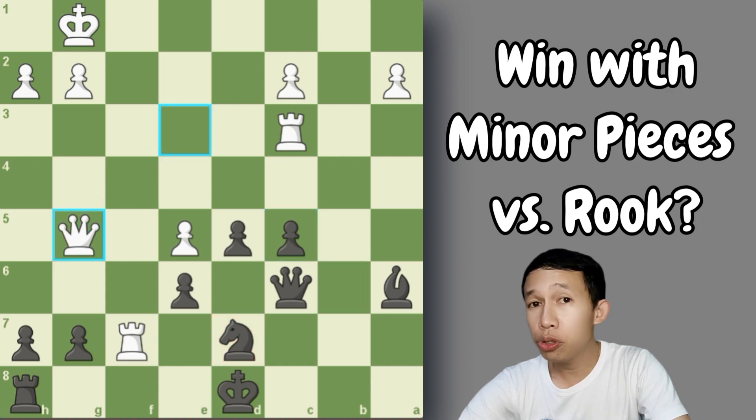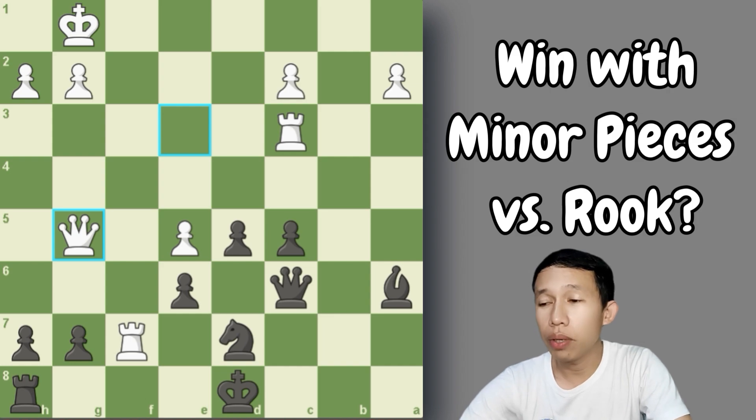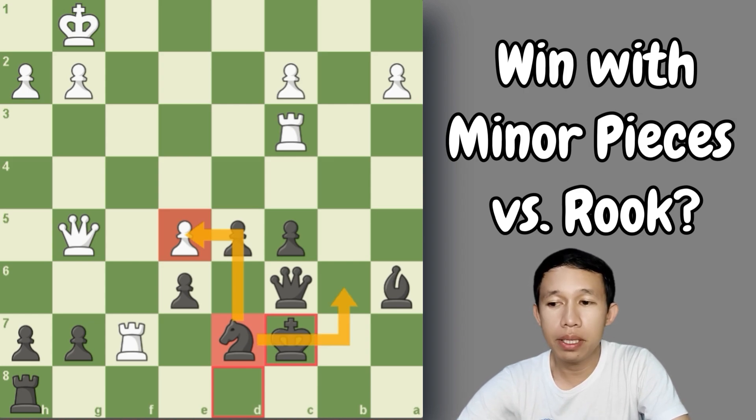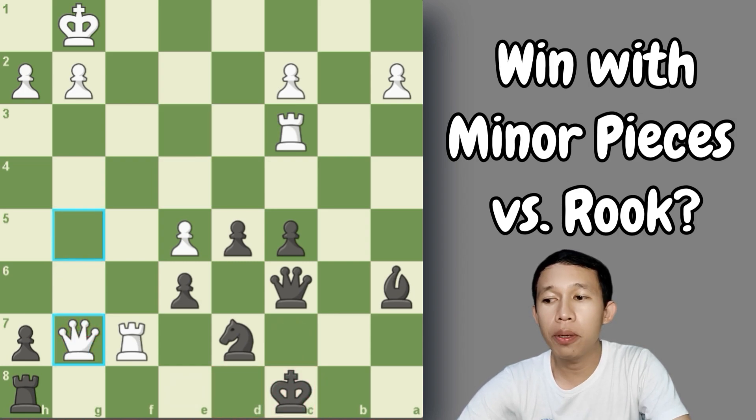The white queen moves to g5 to check the black king and also to capture the pawn on g7. Although logical for white — the queen will penetrate to the 7th rank — he doesn't consider that the two minor pieces are worth more than a rook. So black plays king to c8. If black went to c7, he cannot use the knight to jump by capturing the pawn on e5 or going to b6. White captures the pawn on g7 — it seems the position of black's pieces is scary, and it seems white is almost winning, but actually in strategy, he is losing.